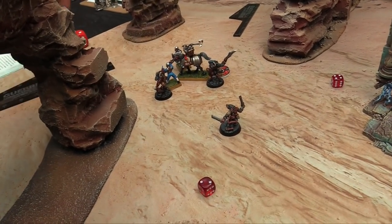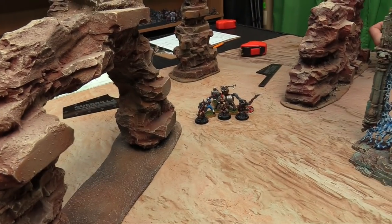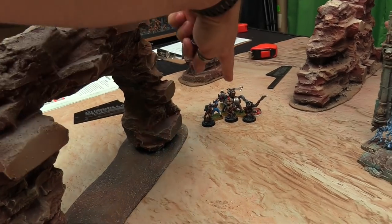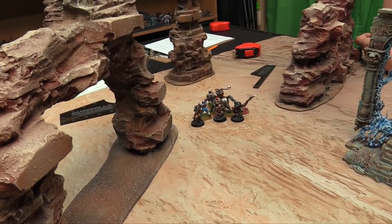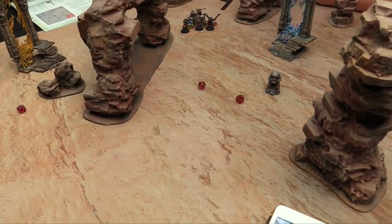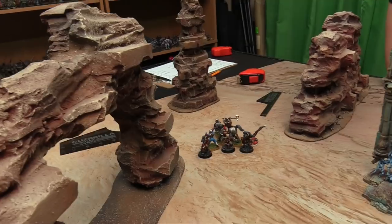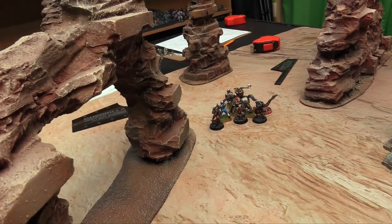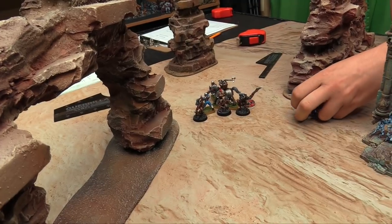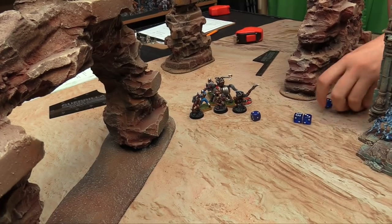Fight phase — I choose to attack with my Gutter Runner sergeant, getting 2 attacks at 4s to hit, 4s or 6s to wound, minus 1 rend. Rolls 4s — doing great. My general now divides attacks — I'm hitting on 2s with everything thanks to the buff. Putting all the horse attacks on the little Gor — rolling 2s and scoring hits and wounds.